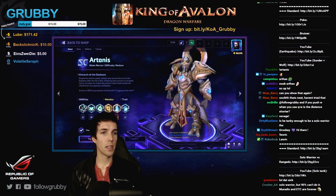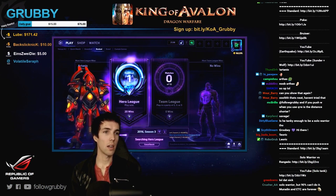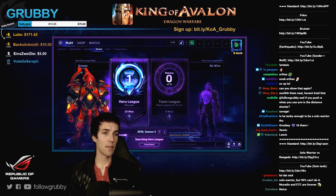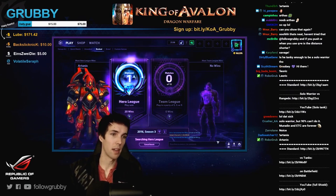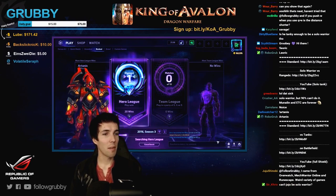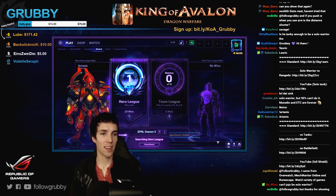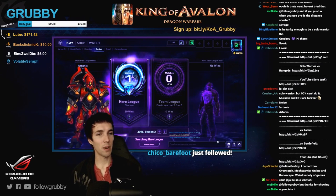If you push W and you Q E, is the distance shorter? I'm not sure about that — I heard something about it but I don't know. I would say that Artanis is better than Muradin. He's different though — no stun, so it's definitely different, but I prefer him. ETC though — ETC remains special. Juju Shinobi says he came from Overwatch, MechWarrior Online, and RuneScape. Weird variety of games! So you found Heroes due to the Nexus Challenge — awesome, welcome to the game.